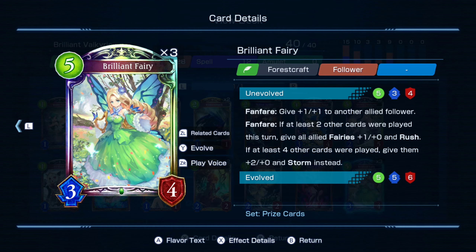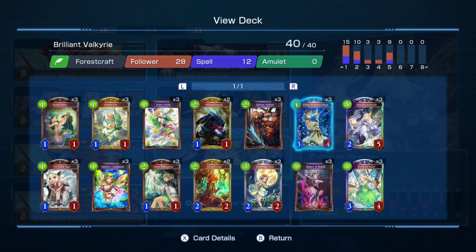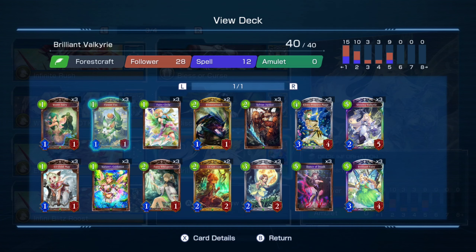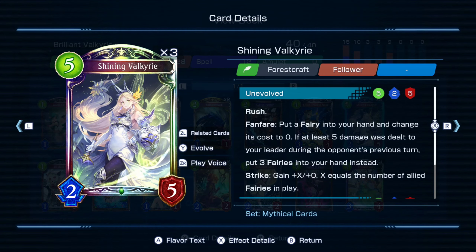You can have a bunch of zero-cost fairies coming from other cards. The zero-cost fairy can come from Elven Princess Mage — you play this card, evolve it, and you get two fairies changed to zero cost. And if you use Flower Fox, which doubles the fairies in your hand, combined with Elven Princess Mage, you'll have four fairies at zero cost. You can also use Shining Valkyrie.